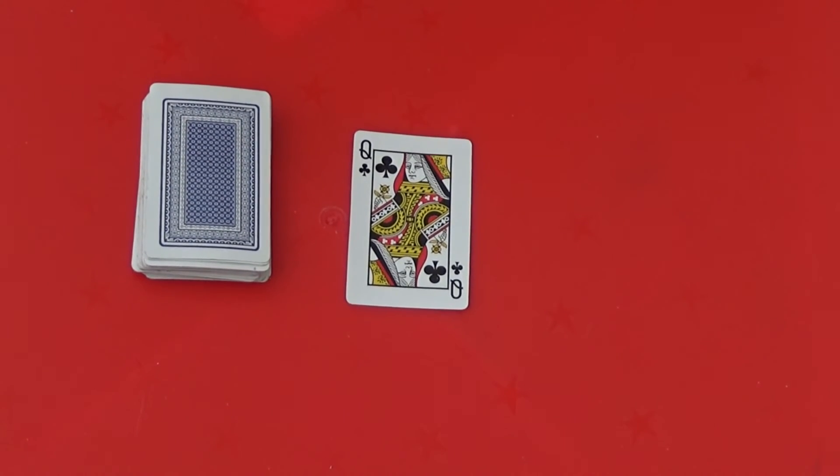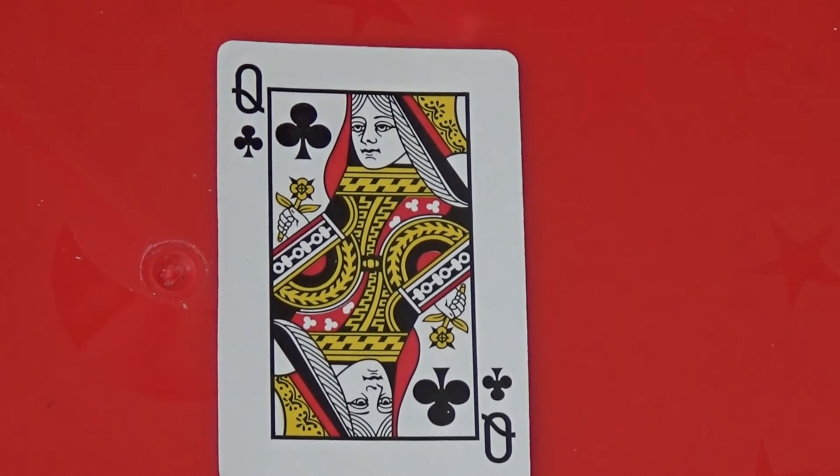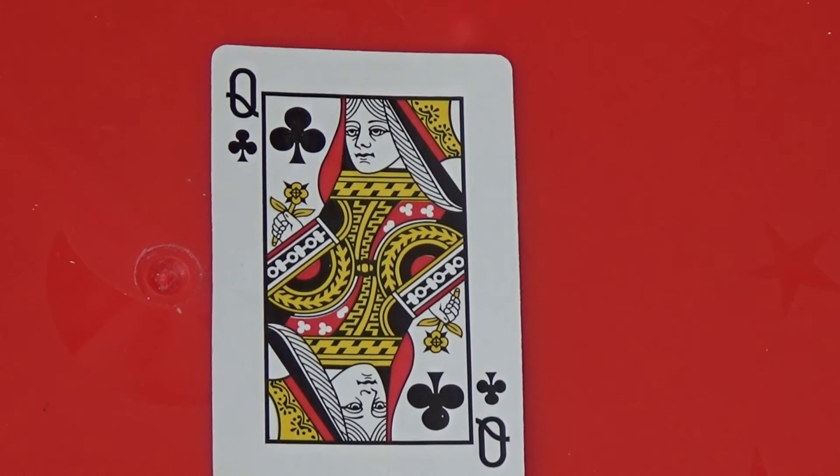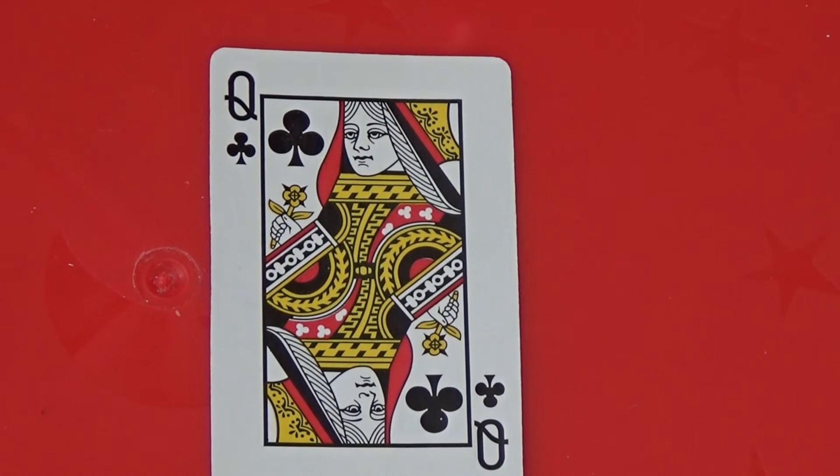This time I have drawn the queen of clubs. Jacks are worth 11, queens are worth 12, and kings are worth 13. So I need to start with the number 12.